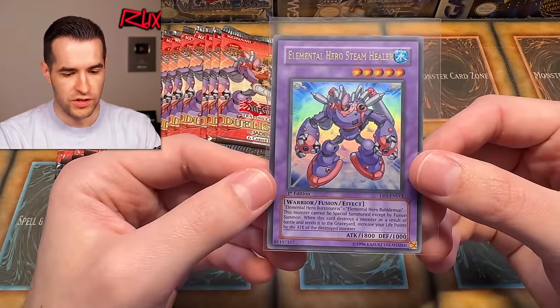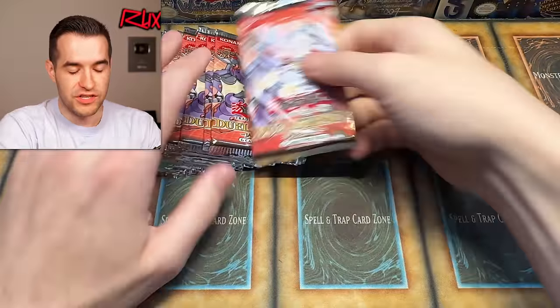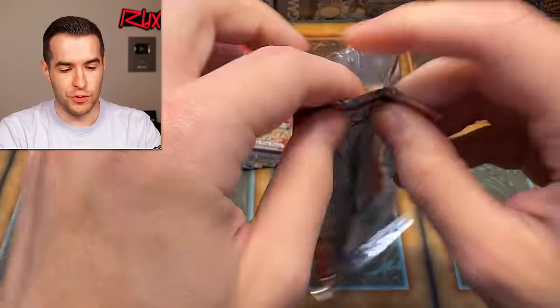Beautiful Steam Healer — that's a really cool card. It's Bubbleman and Burst Lady put together. Steam Healer, I feel like, doesn't get remembered like a lot of the other ones do. Honestly we are having such a great Legacy Week GX edition so far. The pulls have been absolutely wild.